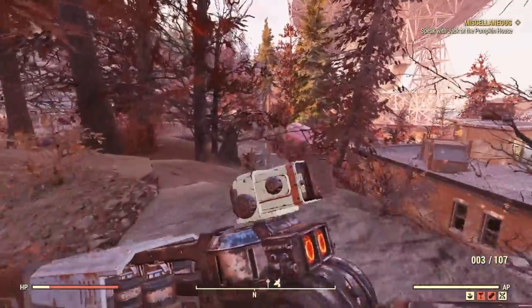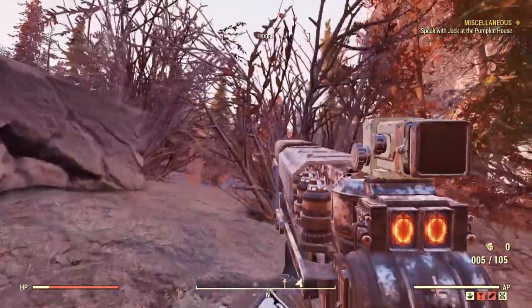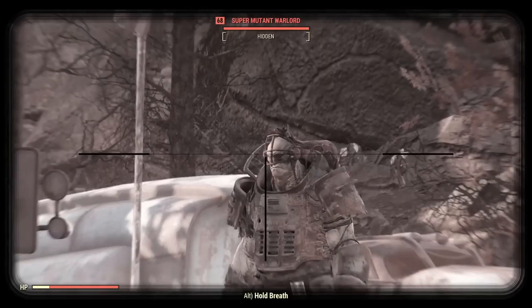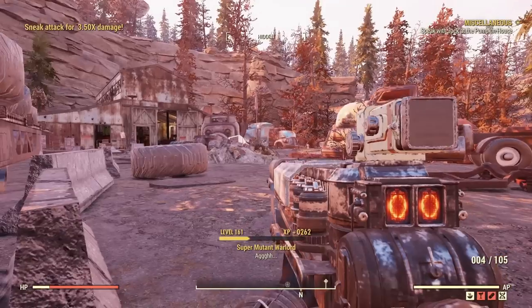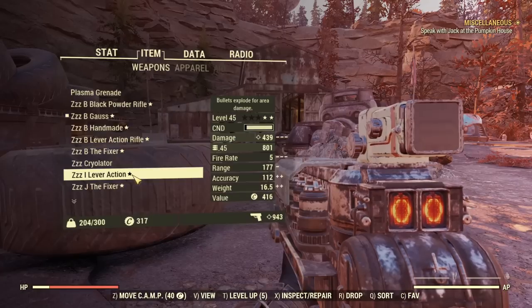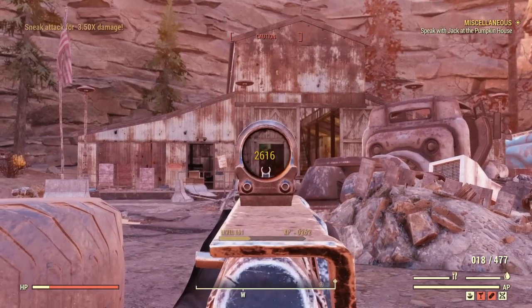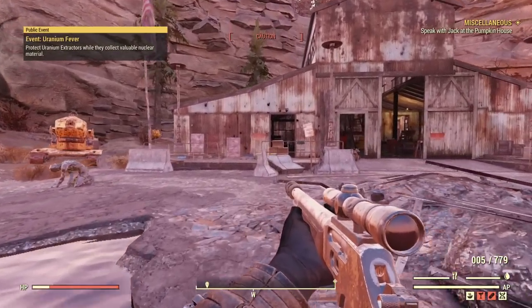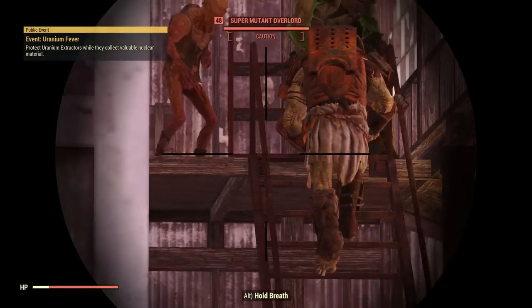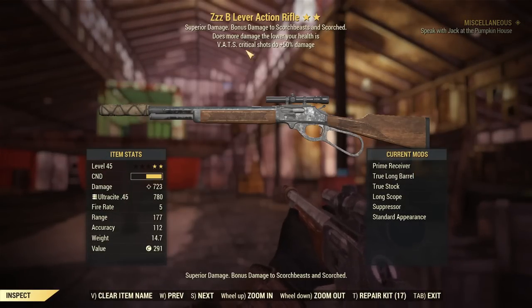Let's see one more guy — how much my Ghost Rifle will do. He's coming forward and shoot — six and a half thousand! That's more what I'd expect. Let's see a different weapon: how much can the Handmaid do? Two and a half K — that's pretty crazy. Bloodied lever action rifle — I can do over 2k even on a torso hit. This lever action rifle actually has extra critical damage and is modded with ultra-sight ammo.